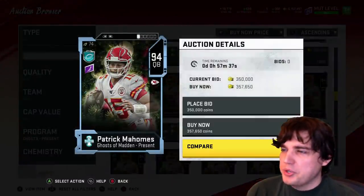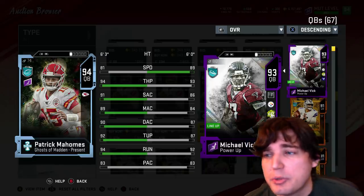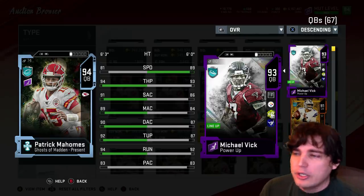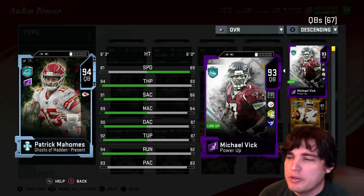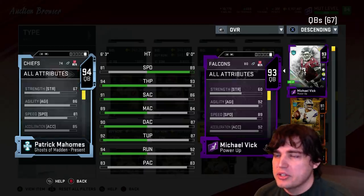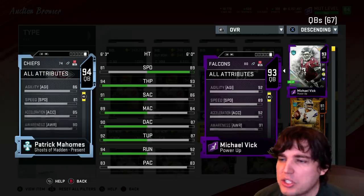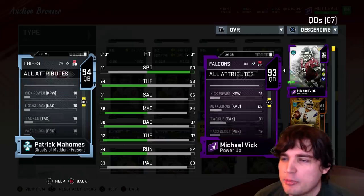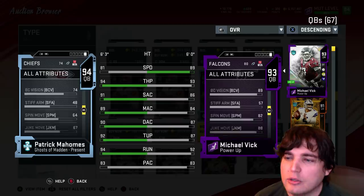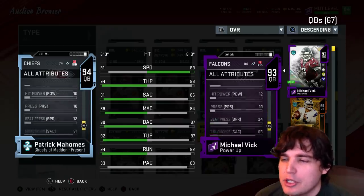Patrick Mahomes — the one everybody was looking forward to — is now in game with a 94 overall. He does get Escape Artist, which is huge. When you power him up to 82 speed, he'll have upper 90s throw power, accuracies all over 90 which is where you need them, and under pressure on the run he'll get Dashing Dead Eye. This Patrick Mahomes — I don't want to say end game because he doesn't get the perfect abilities, but he's pretty dang close. You're going to see a lot of this Mahomes online. He is the evolution of Andrew Luck — a higher throw power Andrew Luck. He's going to be gorgeous. We'll be using him on stream today.